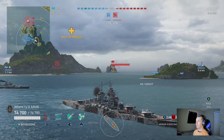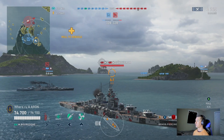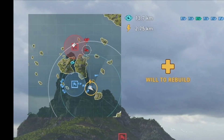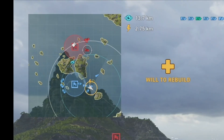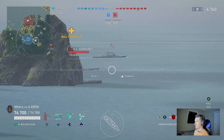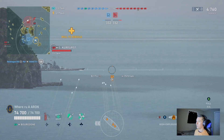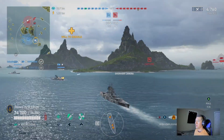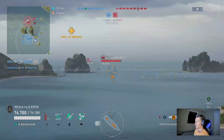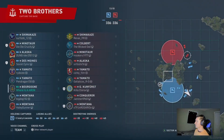Now, if you pay attention to the mini-map, you'll see that all three ships that spawn in the middle, and even one from our left flank, is coming to this side — for what reason, I have no idea. Two Brothers is one of those unique maps where, if you're not comfortable going up the middle, that is more of an advanced play, and it does work out if done correctly.